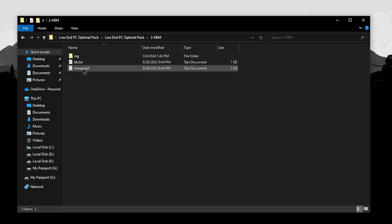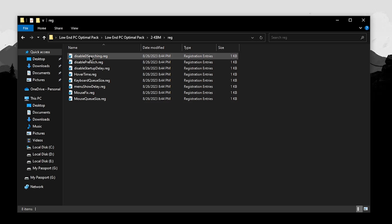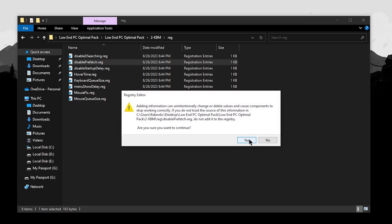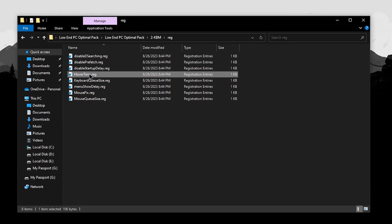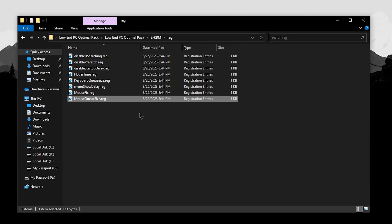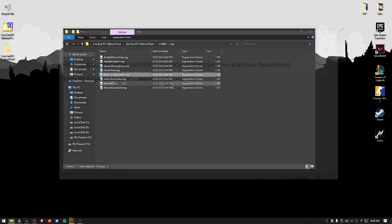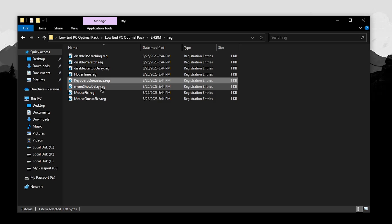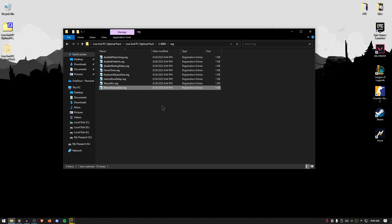Go back into the pack and go inside the KBM folder. We're going to apply the registries first and then apply other optimizations to make sure keyboard and mouse input latency is as low as possible. Open up the reg folder. For Disable Driver Searching, this disables the driver searching that comes with Windows updates — double-click, hit yes, hit OK. For Disable Prefetch, do the same. For Startup Delay, right-click and edit — the startup delay in milliseconds for Explorer is set to 0. For the keyboard and mouse queue size, these are important settings. Setting the number too low can cause issues such as mouse glitches or keys not registering, so I've standardized it to 1E which is 30 in decimal. Don't mess with these values — just use the ones I've provided. The menu show delay is normally 400 but has been set to 0. For the mouse fix, double-click, hit yes, hit OK. The mouse queue size is also set to 30 decimal, which is 1E in hex.